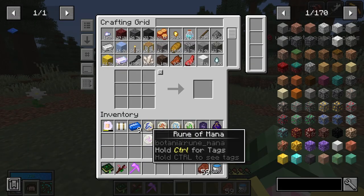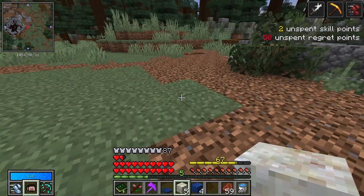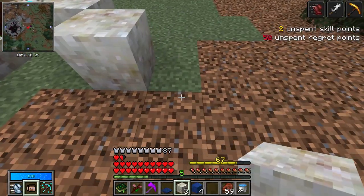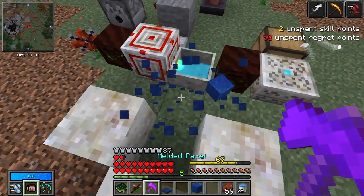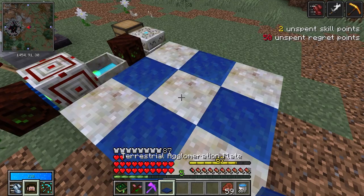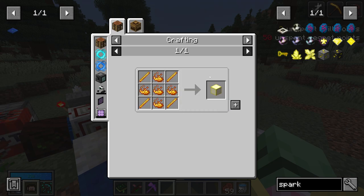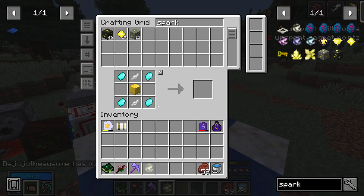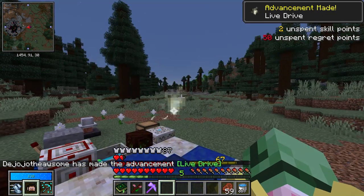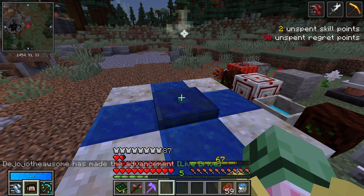Awesome! With a mana steel block, we can now make the Terrestrial Agglomeration Plate. But we're not done yet — there's a ritual pedestal you actually have to make with living rock in a cross pattern, and lapis. Lapis there and the agglomeration plate there. The last thing we need is actually one of those sparks — no augment needed. A little bit of blaze lanterns and spark! This goes on to the agglomeration plate, and it is now ready for Terrasteel agglomeration.